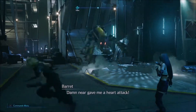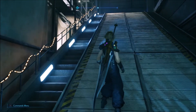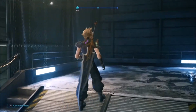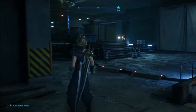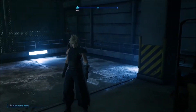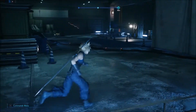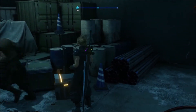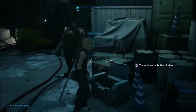There is going to be a saw blade enemy — he is kind of annoying, but once you get used to his attacks he is not too bad. Just hit him with a lot of lightning damage and he dies pretty quickly. I attacked the saw blades first to help with stagger. After that, continue doing circles and running upstairs — there is also a chest here with a bottle of ether.